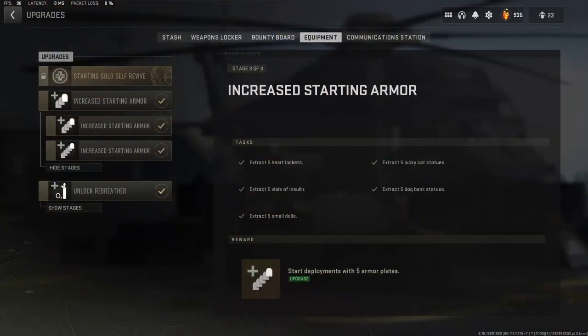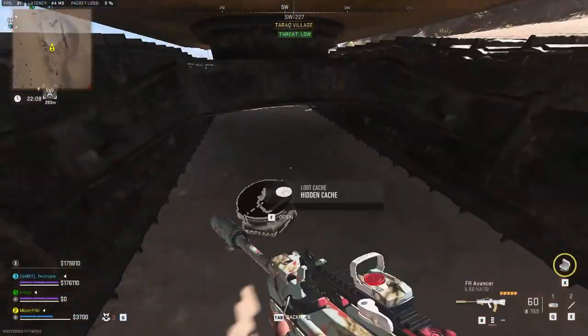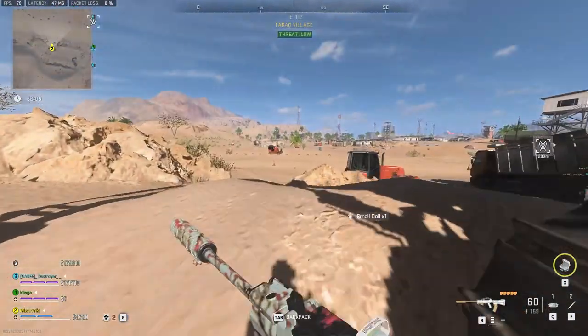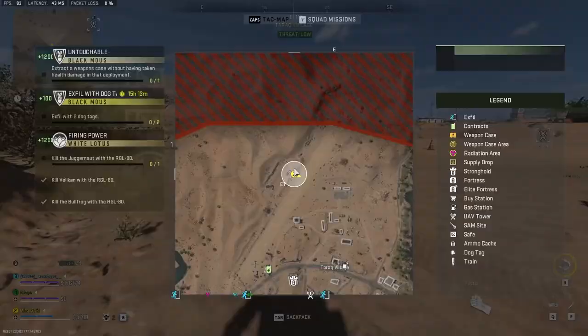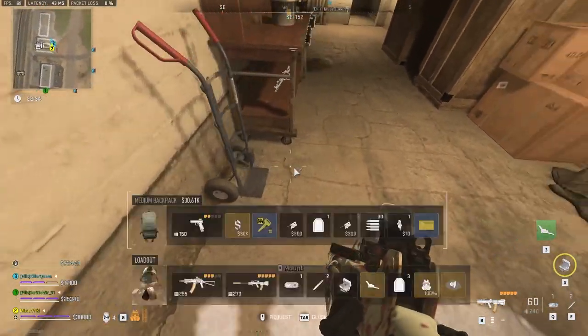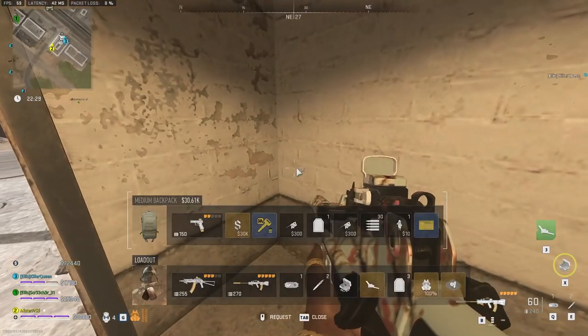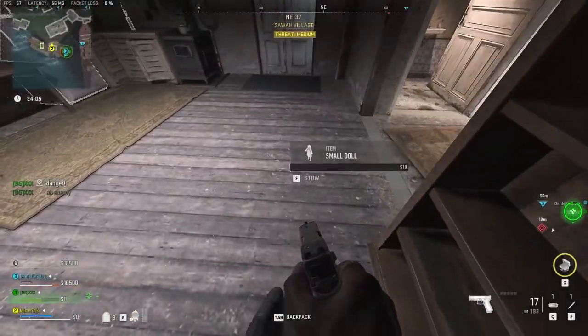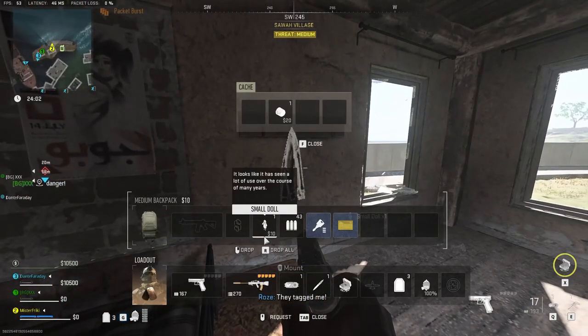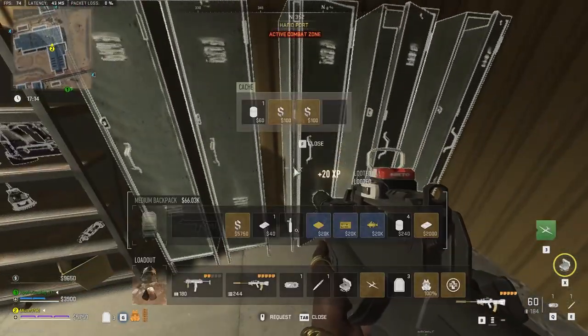Next on the list are small dolls. I had so many issues finding this item and when I found my last one, my game crashed — sad times. Similar to the previous two items, small dolls can be found pretty much anywhere: inside jackets, as ground loot, dropped from higher tier enemies, and from lockers. Personally, I had the most luck finding these inside armories in Almazra — just look for ammo depots inside buildings, that's the armory. Eventually you will find five.